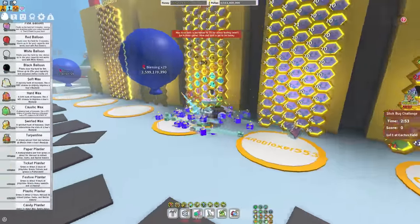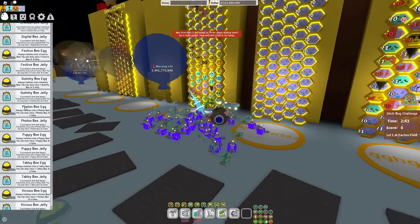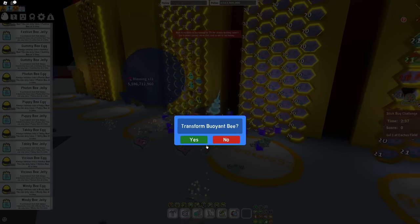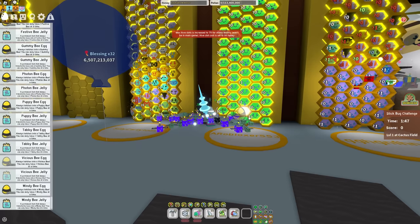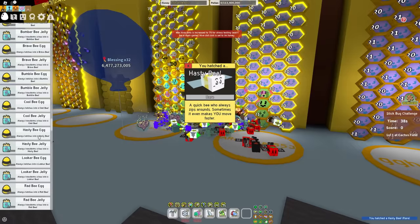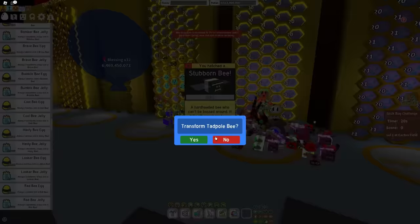So for this attack hive, there are a few bees I want. First of all, we are going to need a vicious bee — can't have an attack hive without this guy. Not to mention a windy bee, gummy bee, and finally a bear bee. I think it's also important that we get a hasty, a looker, a stubborn, and a brave bee.